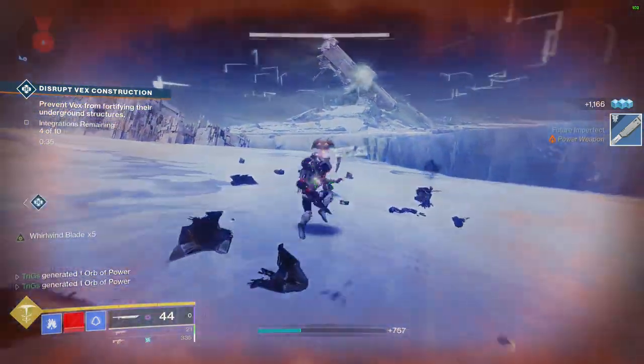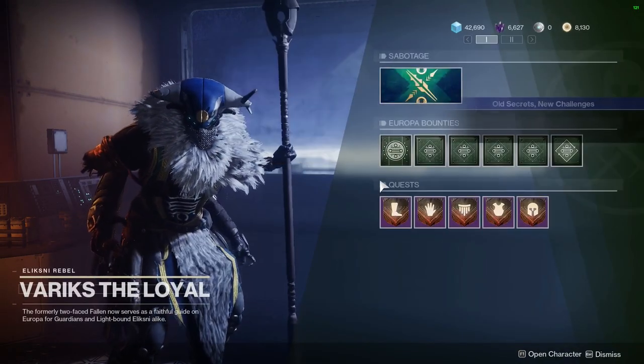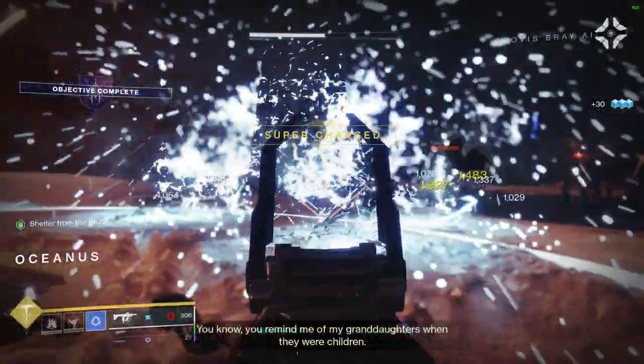After this, you need to do an Exo Challenge. Head over to Variks — he's going to send you over to the Bray Exo Science area, and this is quite easy to do. You kind of just go into fire-lit areas in order to not get frozen. Then there's a boss at the end that you kill, and that's really it.